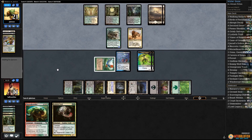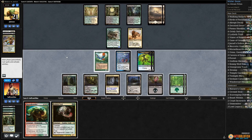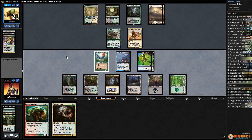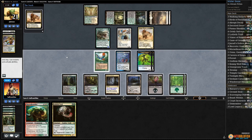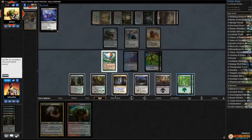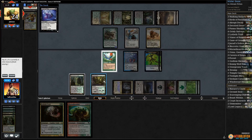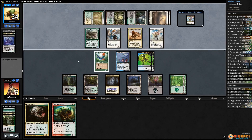Got rid of two Restoration Angels and a bunch of lands. Play the Forest — they have Restoration Angel so let's just pass. Restoration Angel blinks Siege Rhino — we drop to 8. They also have Unburial Rites — go ahead opponent, get your Angel. That's game.